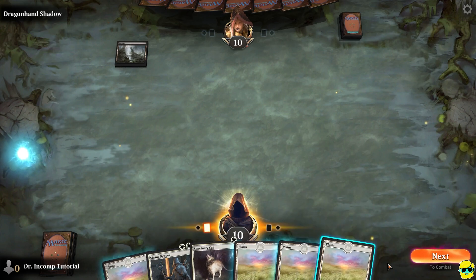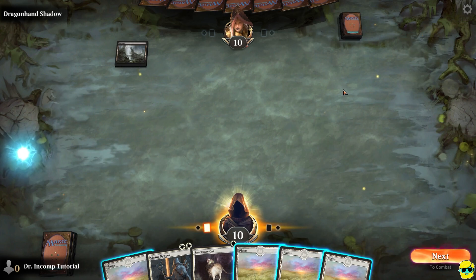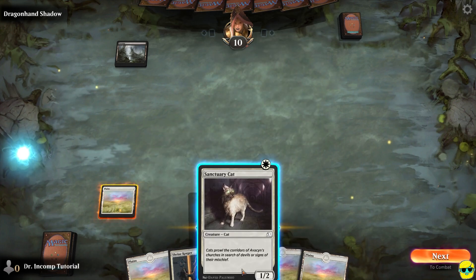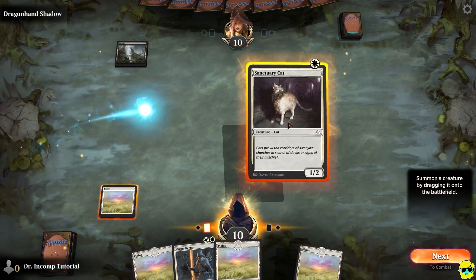First thing, as always, you see all the blue highlight around my land cards because it's our turn. It's our main phase and we can play a land. We have 10 health, we drew a card to start the turn and we're ready to go. Let's go ahead and play our Sanctuary Cat. The game automatically highlights what's available to us.